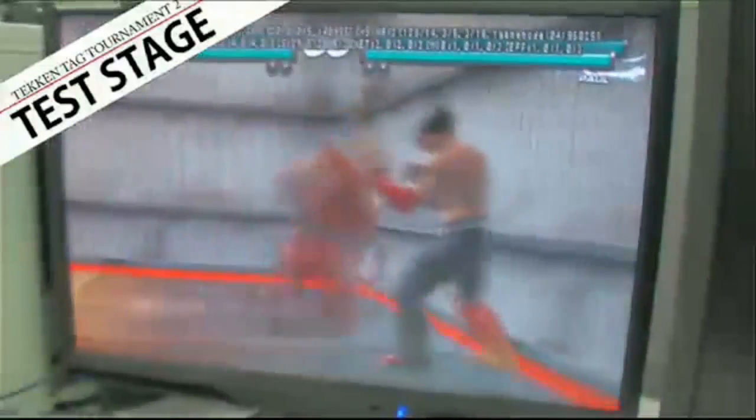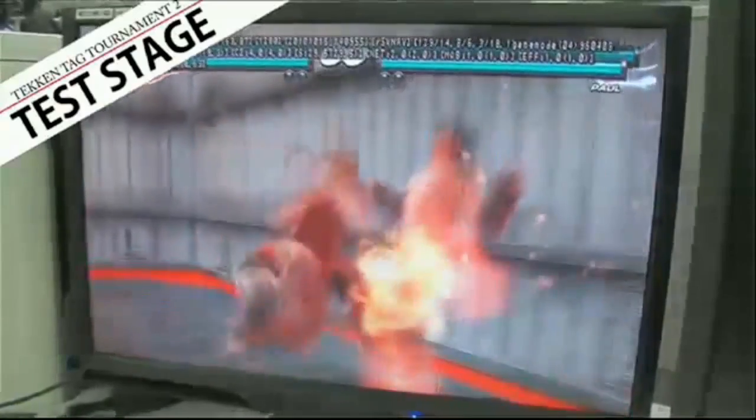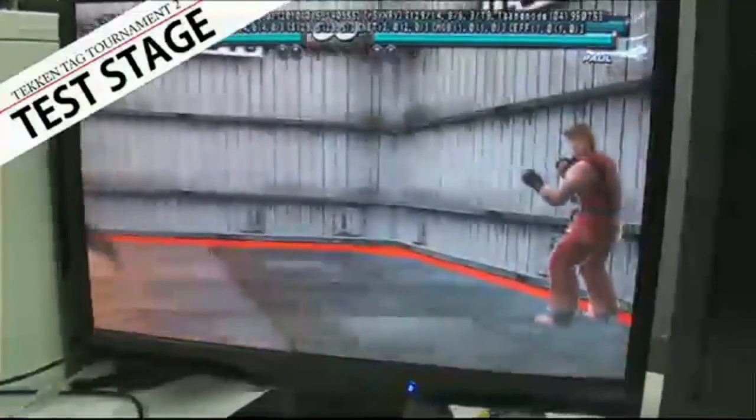There are also a lot of other ideas that we're testing out that are not in the video. For example, like in Tekken 6 you could break through the floors or walls, so maybe after that you could do something cool with a tag and change out with your partner. There's a lot of things we're testing out at the moment.